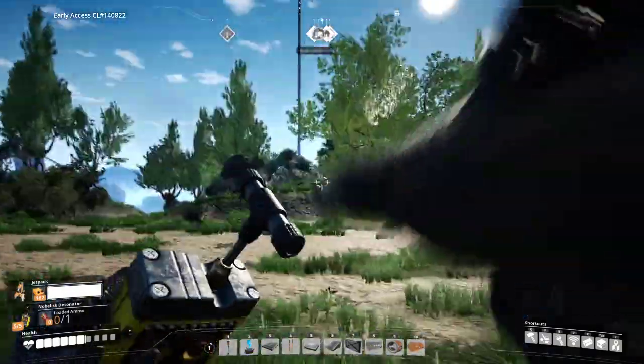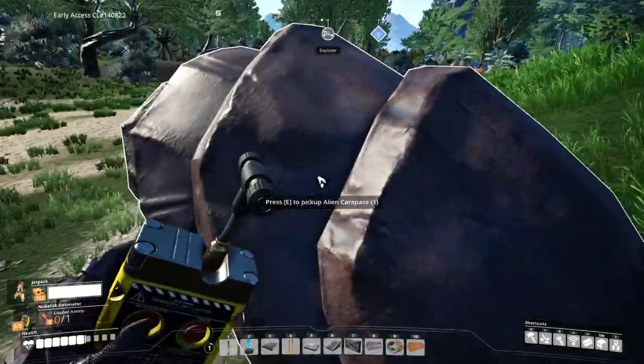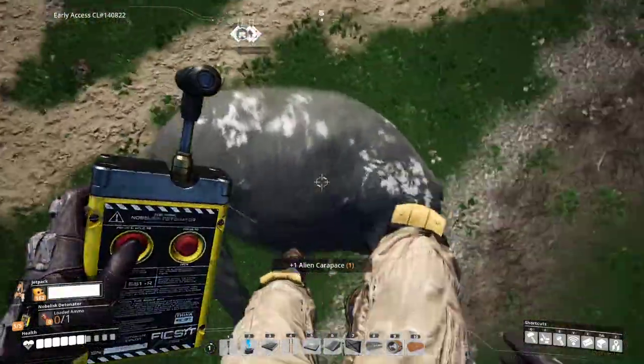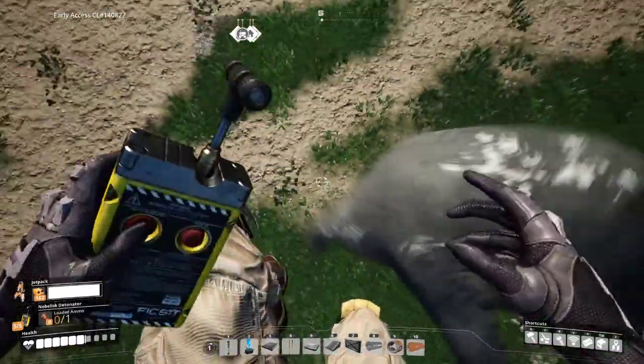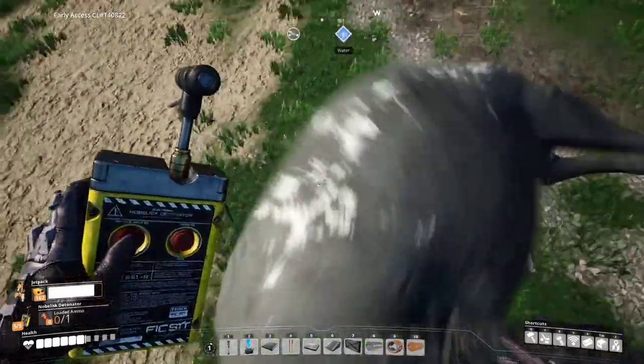Yeah, he's a little bit blurry. But hey, look at this. Look at our alien carapace. Well, now you know what happens. This is what happens when you put 150 noblisk detonators on a single one of these guys. It's a bit explosive.